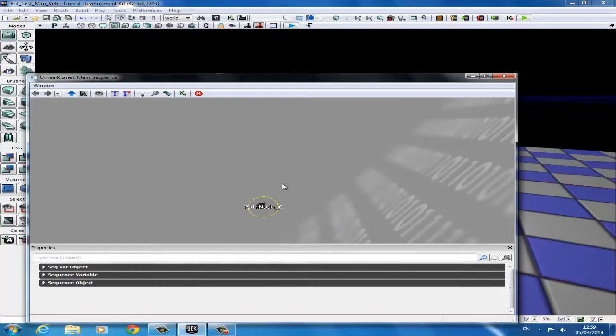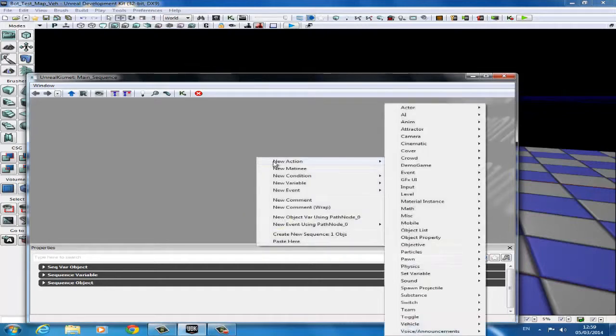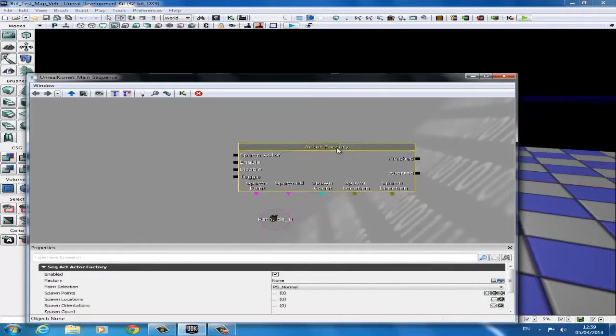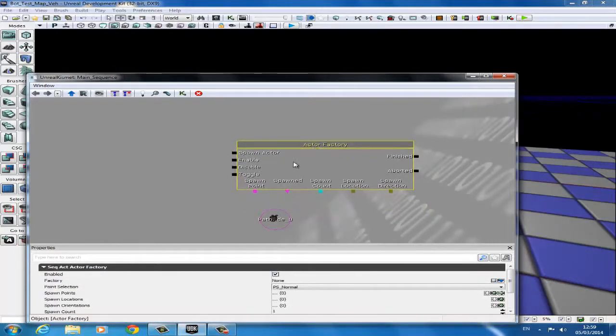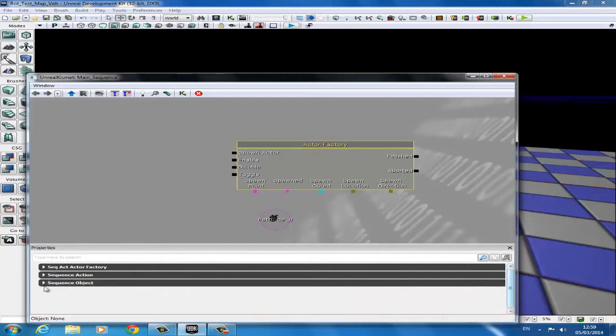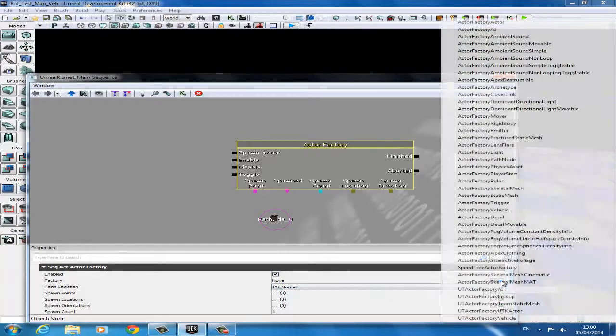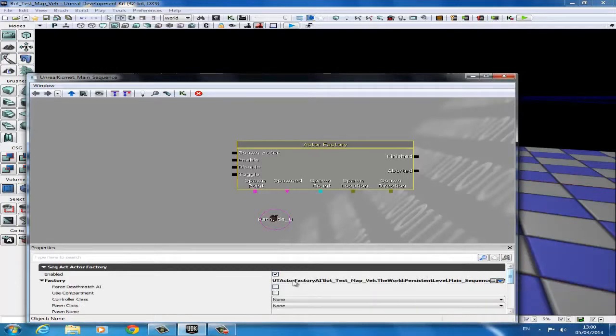That path node there could be path node 1, 2, or 3 depending on how many you've used. Next thing is to add an actor factory. To do that we right click, go to New Action, go to Actor, Actor Factory. Now we actually have to set up the actor factory — this is what drives the bot really. So we come down into its properties, into Actor Factory. There are three drop-downs; click into this one. It's set to None at the moment so we click on the blue drop-down and select the UT Actor Factory AI. This is what we need for the actual AI to work. Then a little drop-down will appear next to Factory. We click on that, then we check Force Deathmatch AI and set a Pawn class.